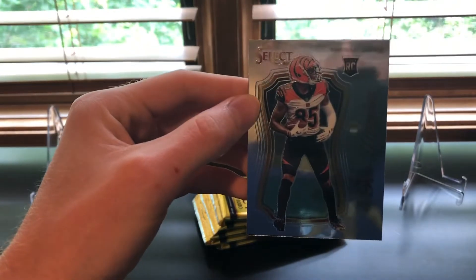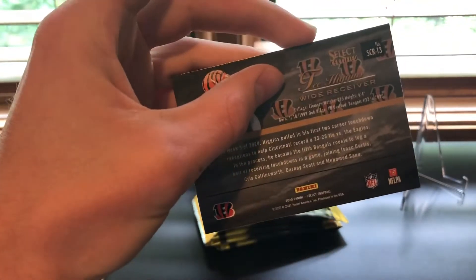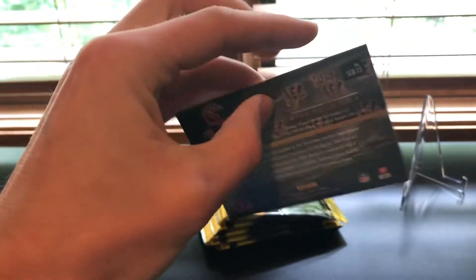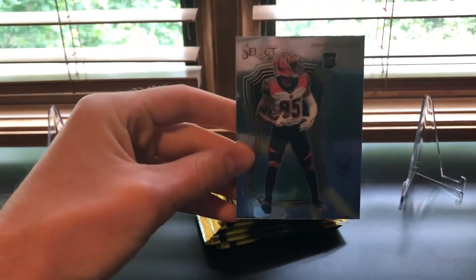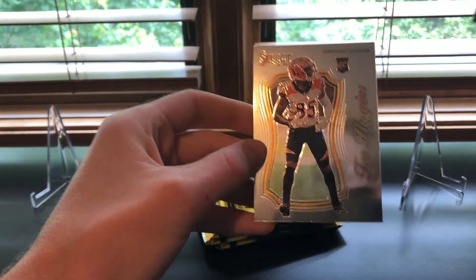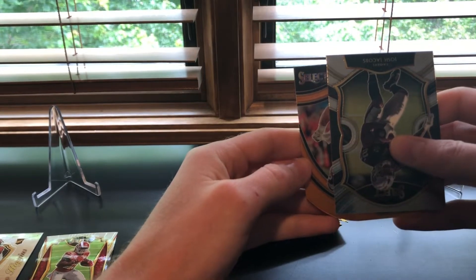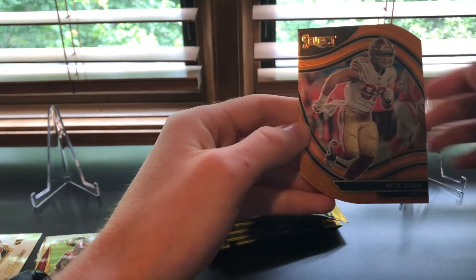Okay, so this is a Tee Higgins — I think the insert is called Select Certified. It's kind of like a retro design. I thought every single one of these was silver, but I guess not because that one obviously isn't. And we got a little orange die cut Nick Bosa.